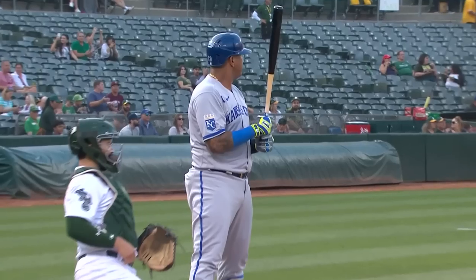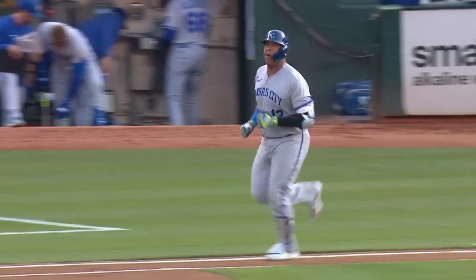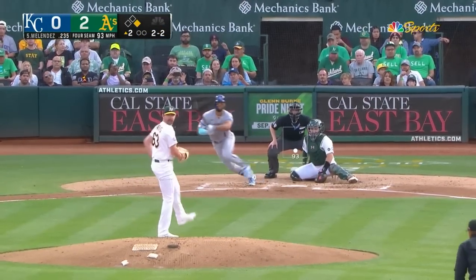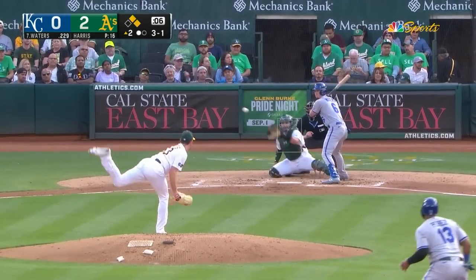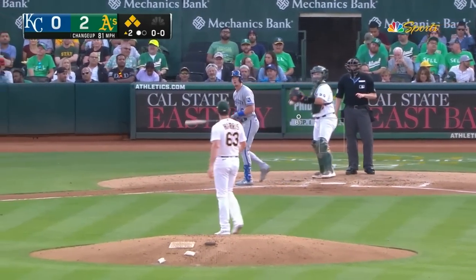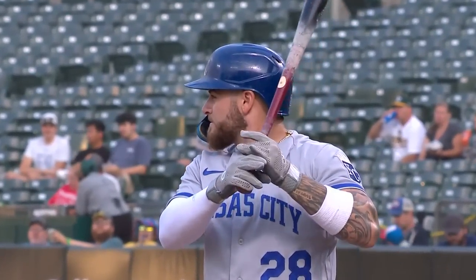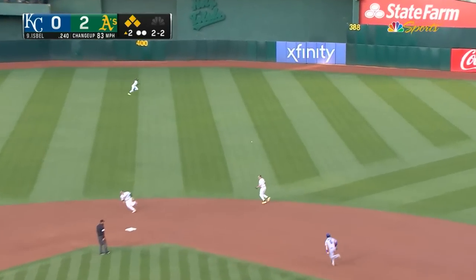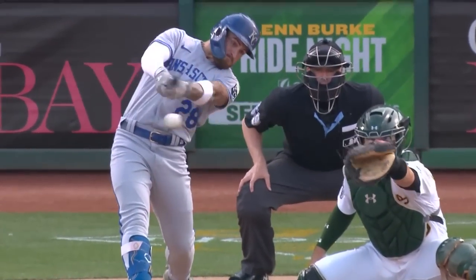Salvador Perez leads off the top of the second — Salvi laces it back up to second base, back and down into center field, a base hit. First Royals base runner and hit tonight. Melendez hits it on the ground, back up the middle — a base hit into center field. Waters draws a walk on ball four. It's up to Kyle Isbell now; he's been really good over the last month with runners in scoring position. Isbell lines it back up the middle — base hit into center field. Kyle Isbell ties the game early with a two-run, two-out, bases-loaded single.